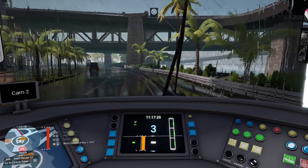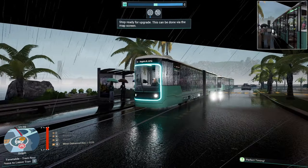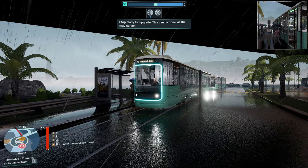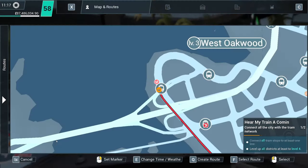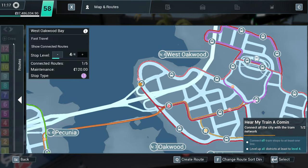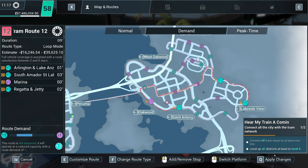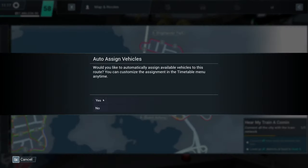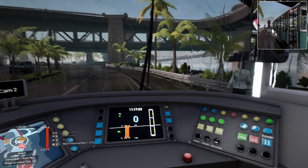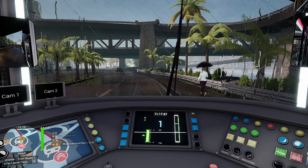Right, here we go. We'll have a nice little stop of that. You are level four — West Oakwood, level four, everybody. That is good news. Right, tap that out. We can cut the route even shorter. Brilliant. If all else fails, we've managed to upgrade a district. That'll do.